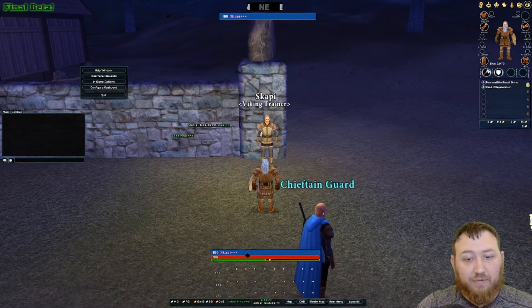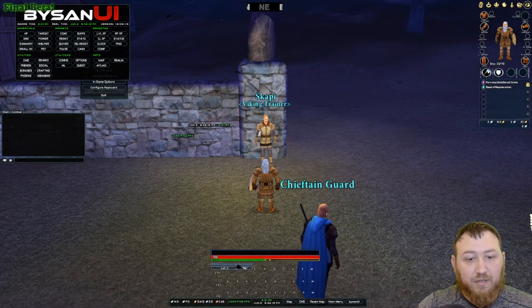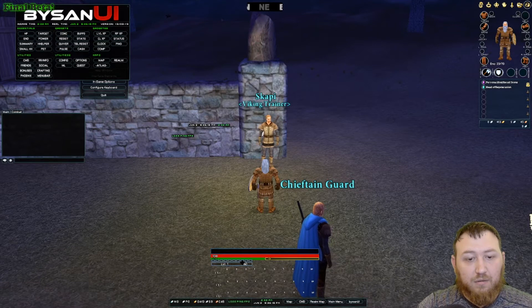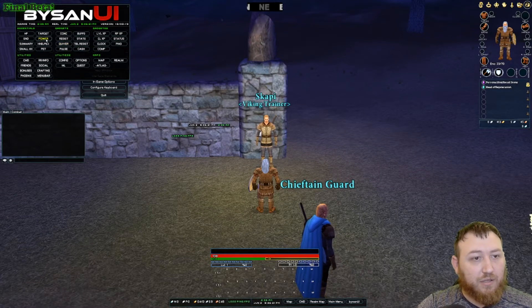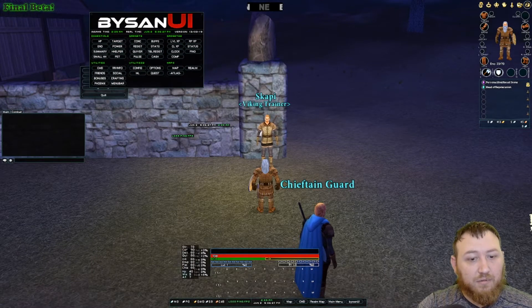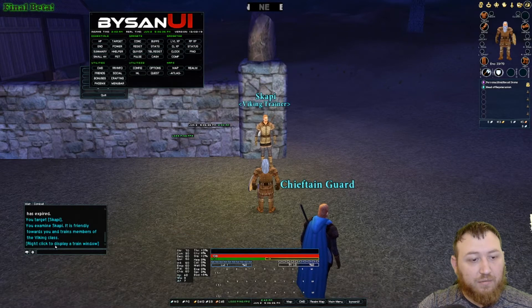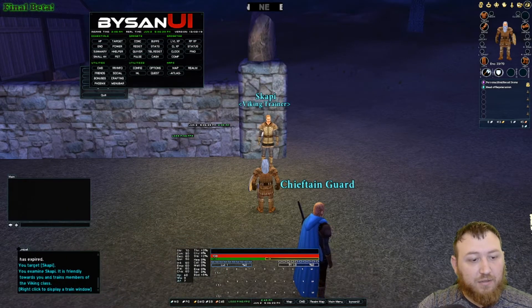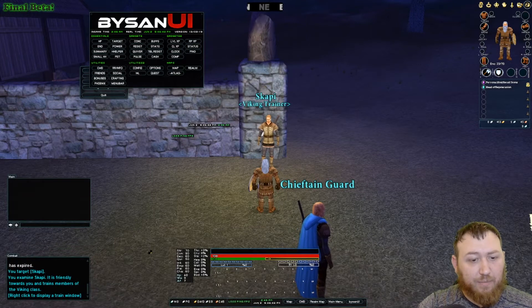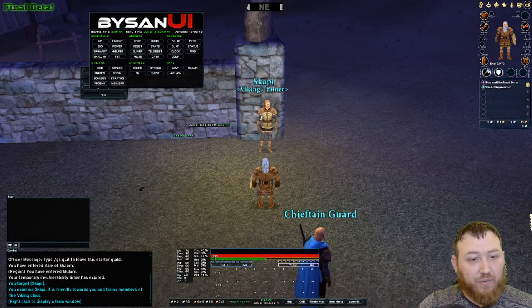So now that I have that set up, let's go ahead and put my leveling experience on the bar. Let's go into our realm points. Go ahead and put our resistances and our stats on. Let's go ahead and put our combat log and our main window. And this will save the opacity, it will save the sizes, positions, the positions of all of your UI elements.